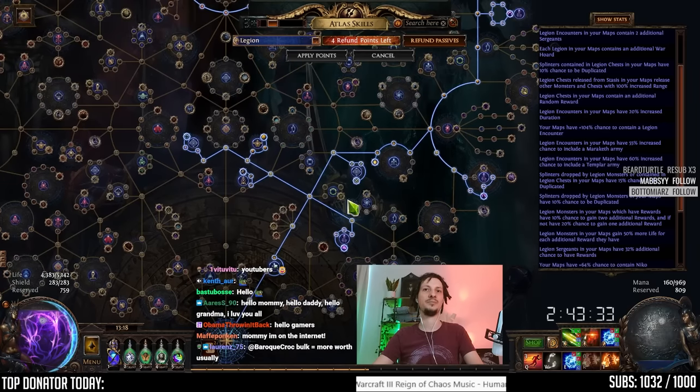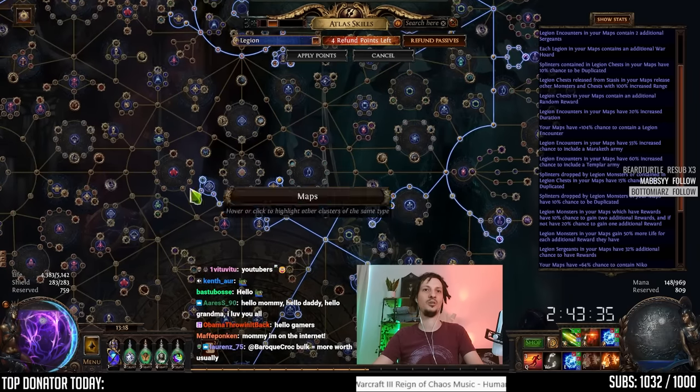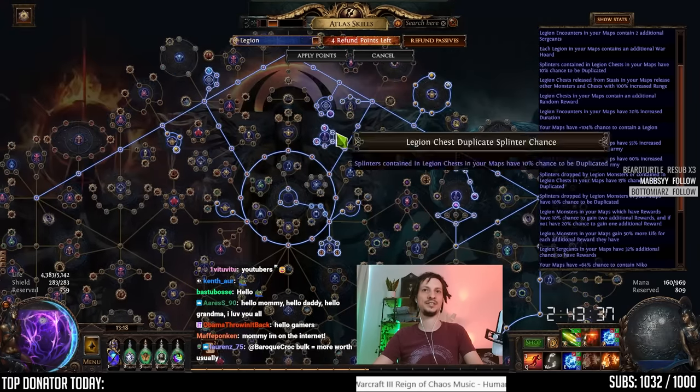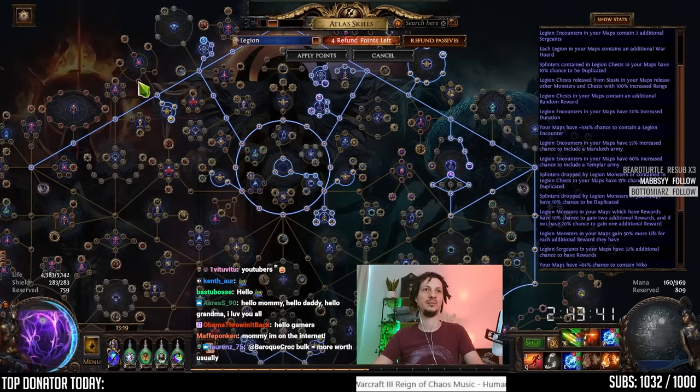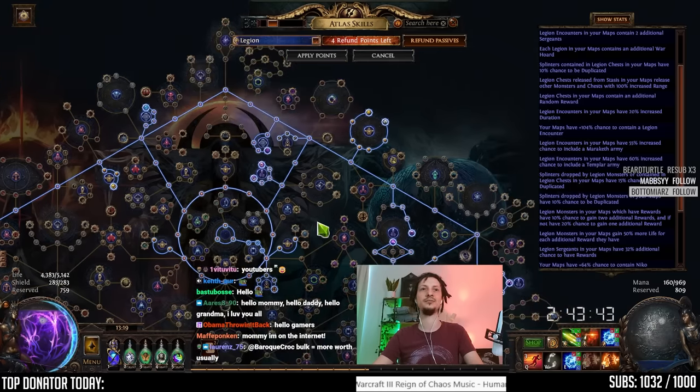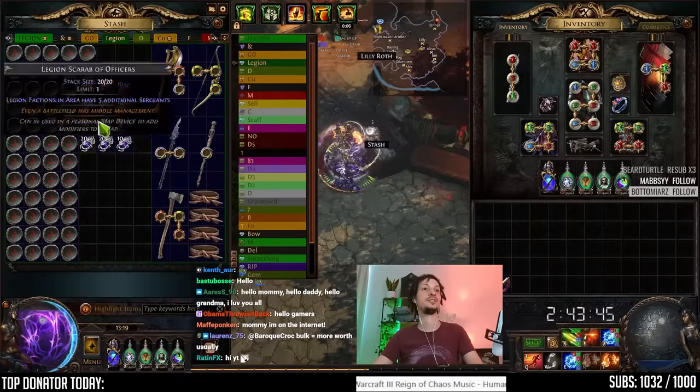So do them fast. Picked up some extra Shrines — Niko, extra map mod effect, and extra Scarab drops. Pretty usual tree: middle wheel, top hat, full Legion, some Scarabs. Let's go.